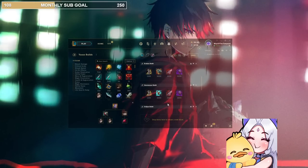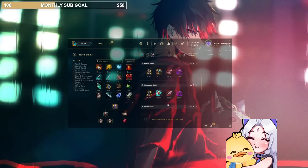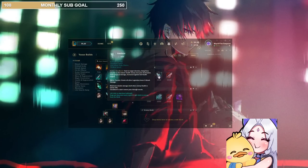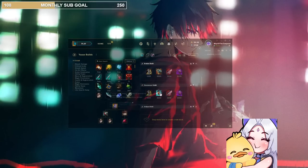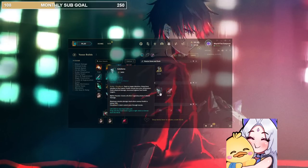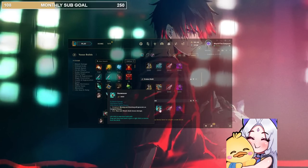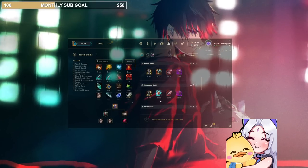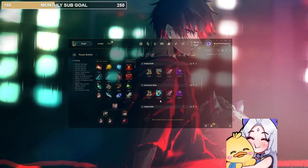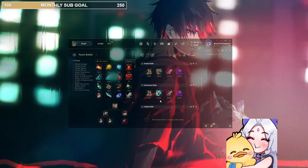Next build we have is the Stormraiser build. This one is for people who don't like the Galeforce build. I still think the Galeforce build is probably just better, but Stormraiser is cheaper by 400 and gets relatively the same amount of damage. The thing is, it's not a Mythic, so going Stormraiser into Bloodthirster allows us to go whatever we want.